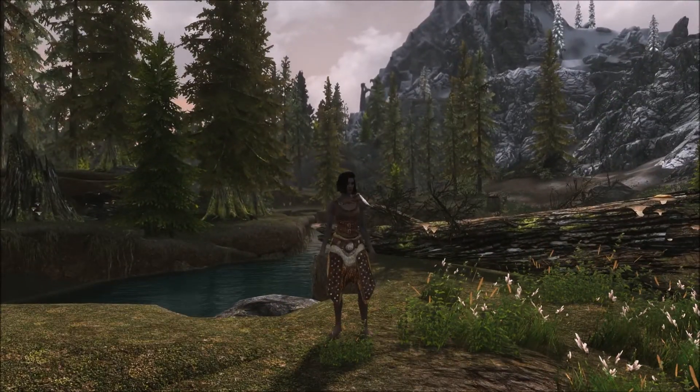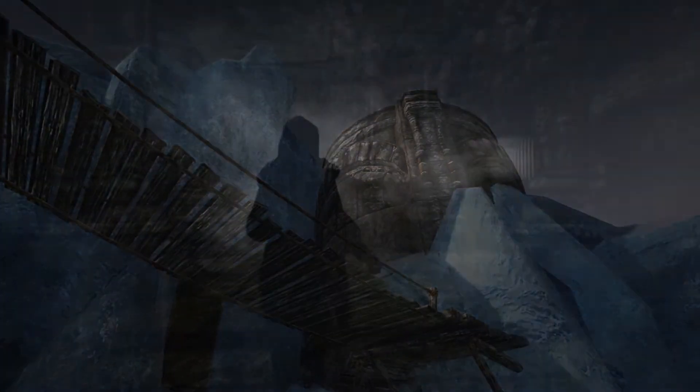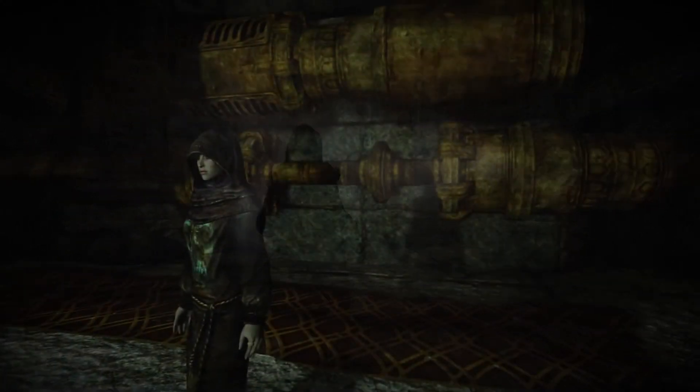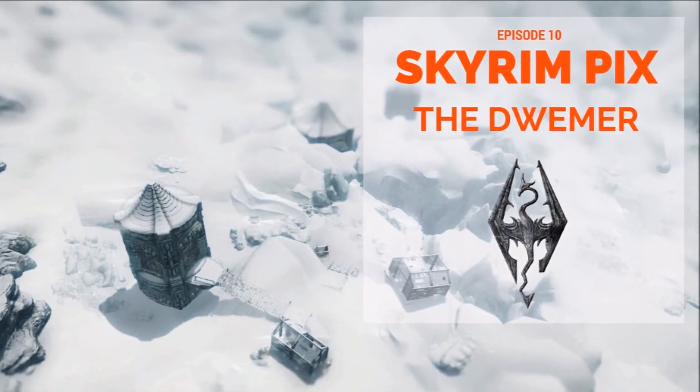Episode 10. We're going underground, deep underground, where blind elves dwell and the walls are decorated with gold. This week's theme is the Dwemer — ruins, architecture, artifacts, and all the stuff of old.